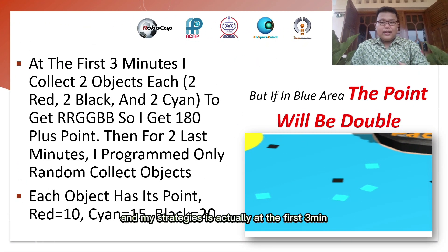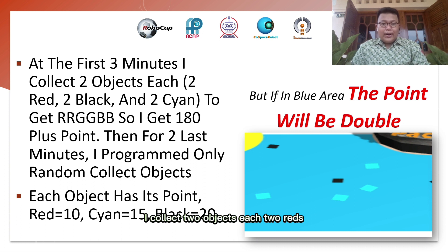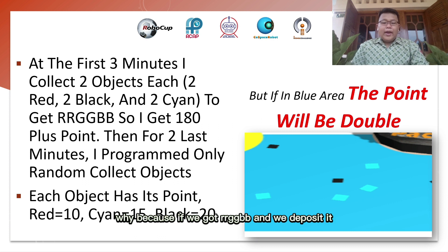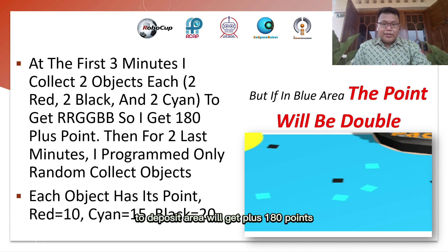My strategy is: in the first 3 minutes, I collect 2 objects each — 2 reds, 2 blacks, and 2 cyans — to get our RGB set. When we deposit that RGB set to the deposit area, we get a bonus of plus 180 points.